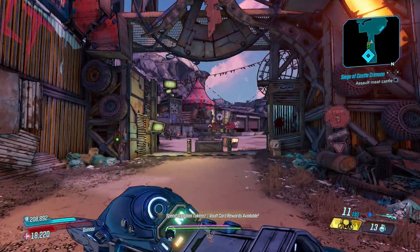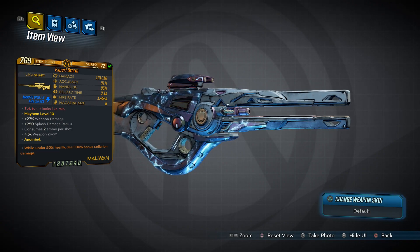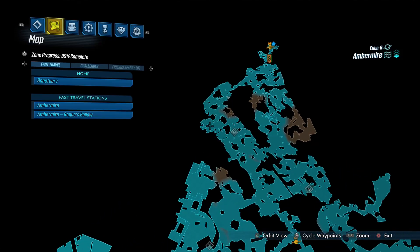Time now for the Storm, a Maliwan sniper rifle that only shoots lightning. It has an increased chance to drop from Red Jabber, which you fight around here in the Amber Mark.